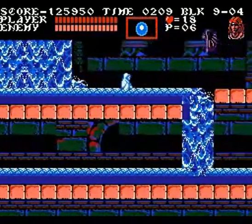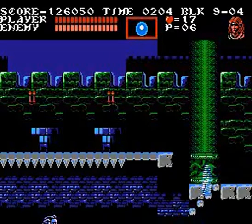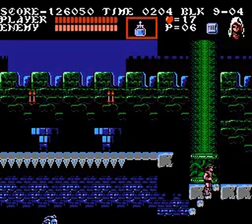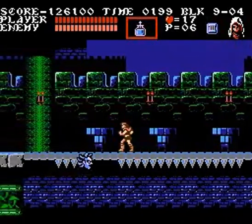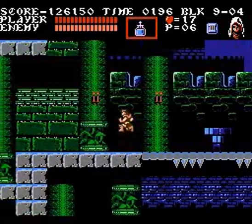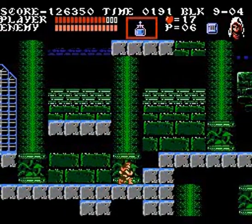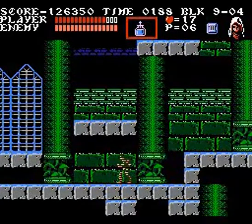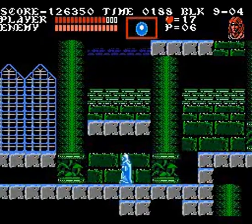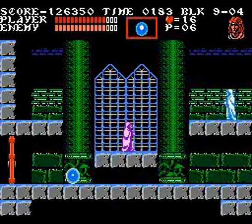The Thunder Spell was on the left, but I already had it so it just gave me a big heart instead. This section right here is annoying because we're right at the end of the level. One hit from the Medusa heads and you're dead — not because it's an instant kill, but you'll flip over the platform and fall to your death. I have actually seen people recover from it, but it's probably not going to happen. And if you die, you lose your sub-weapon, which is really, really annoying.